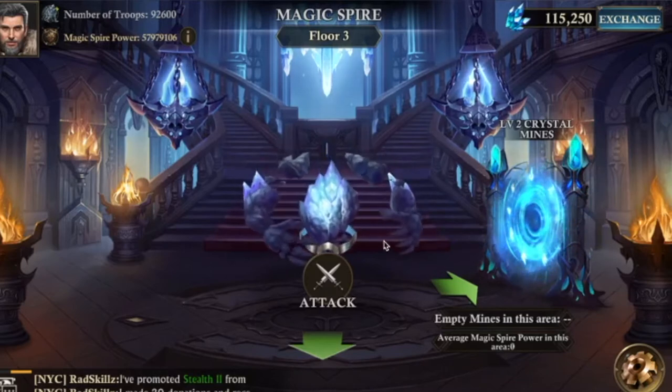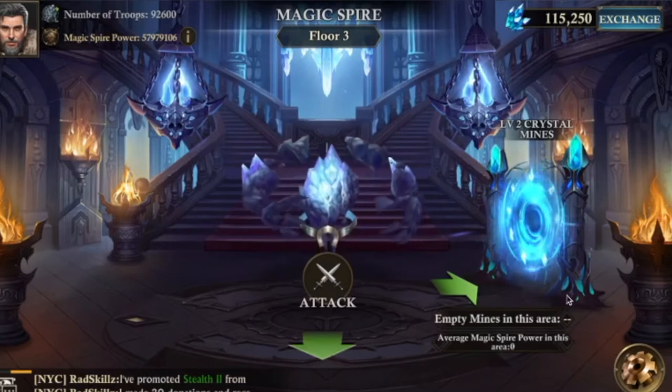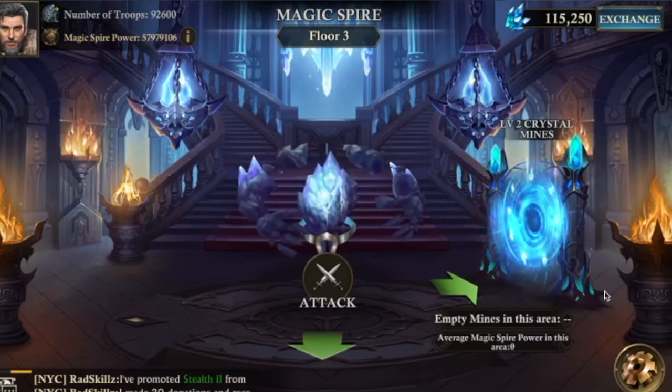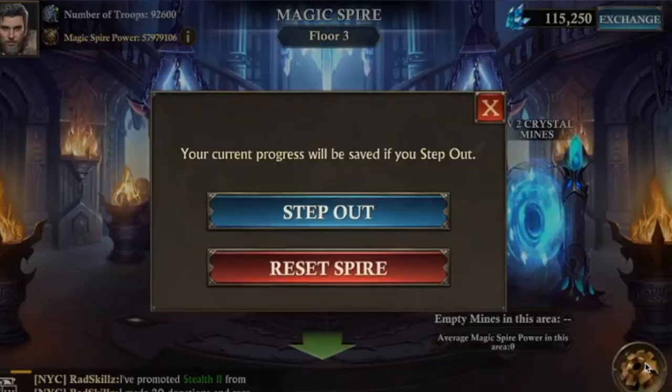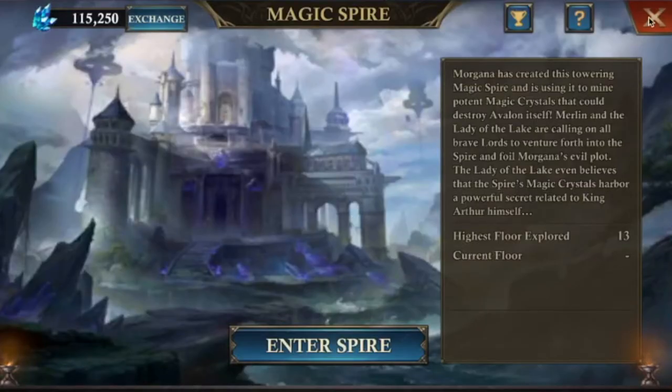I'll show a better way to do it, and more importantly, how to save your bigger march cap. What you do is reset the spire — this puts you back to the start of the spire and also resets all the boosts that you have.